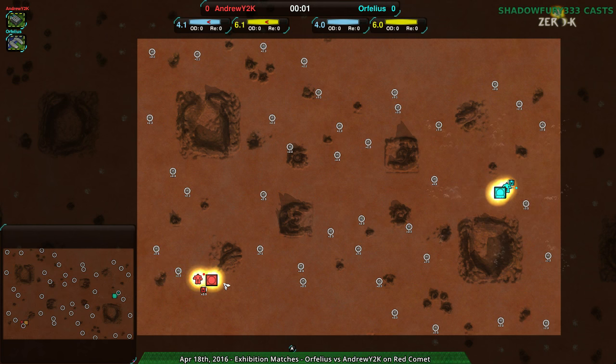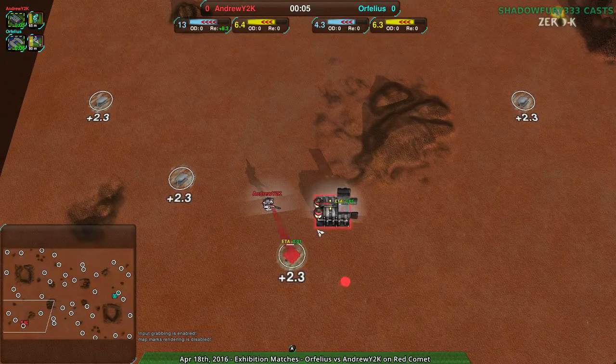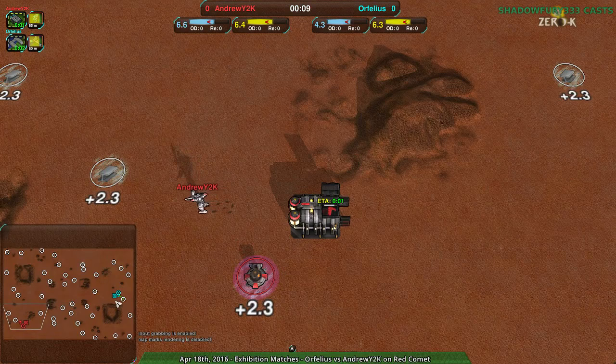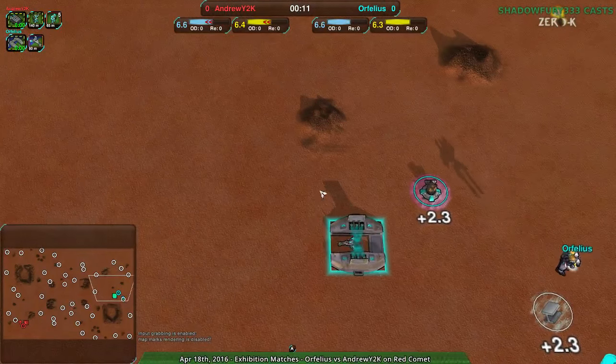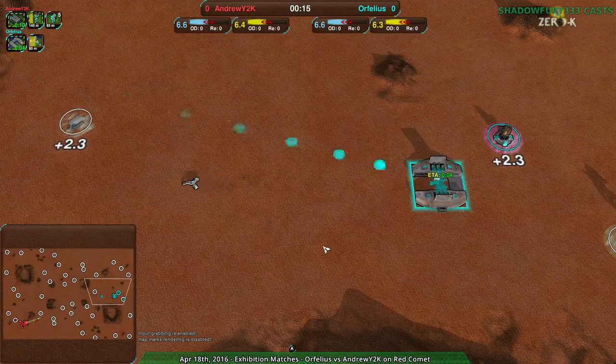This map should be very familiar to anyone who's played this game, because it is a super popular map. AndrewY2K is going for a rather unpopular strategy on this map, namely the CloakieBot Factory, while Orphelius is going for a less unpopular — actually relatively normal — hovercraft strategy.